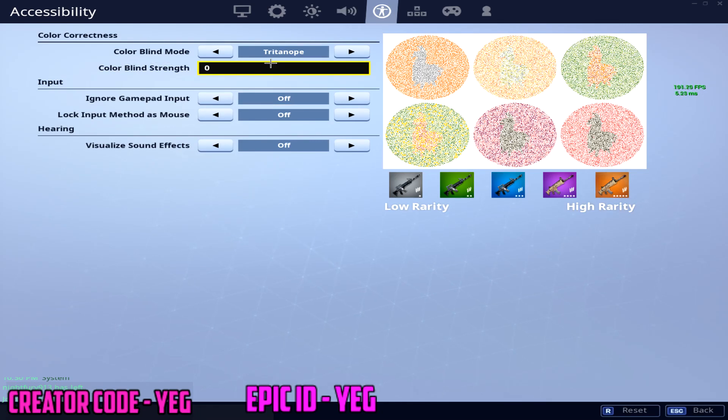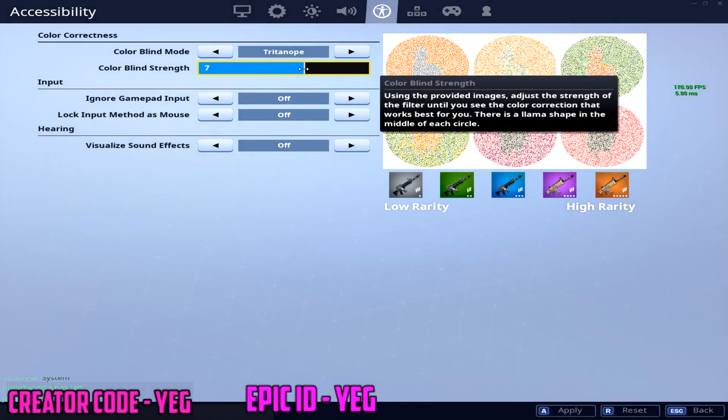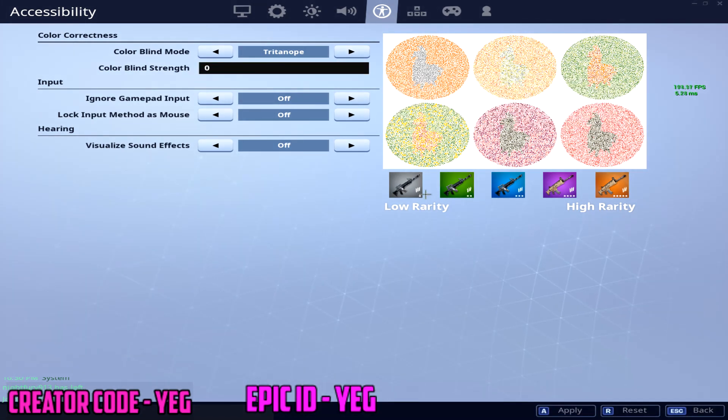For colorblind settings, everything is at 0 — nothing is changed. Sometimes I do play on 5 or 7 just depending on what I'm testing out.